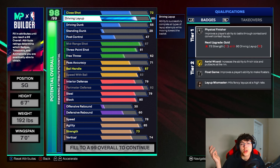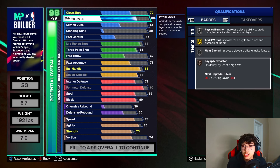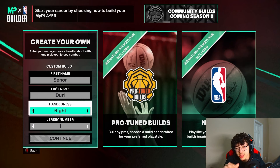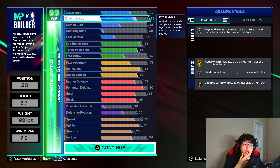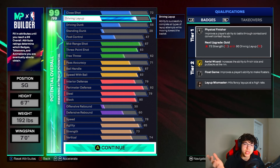We got 72 close shot — it kind of just goes up automatically. We have an 80 driving layup. That's going to be perfect — good enough. You're going to be able to get physical finisher on silver, aerial wizard on gold, flow game silver, layup mixed master. AD is solid, you get some decent animations, and I believe at 82 you get even more animations. You're going to pick any hand you want; I went right this year. You can also put the plus two cat breaker on it to get more animations, but the animations are decent enough at 80.